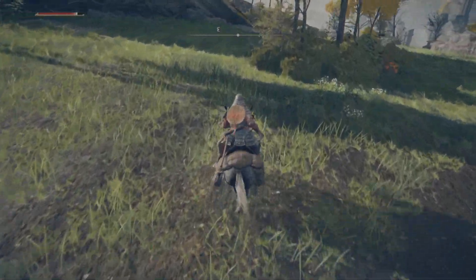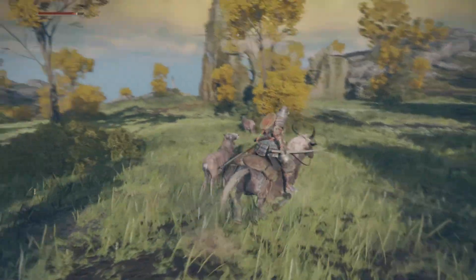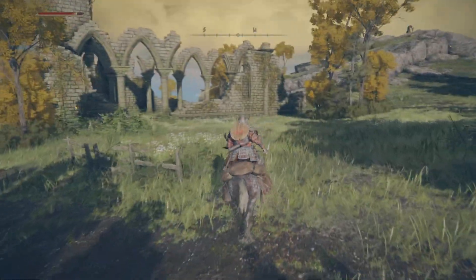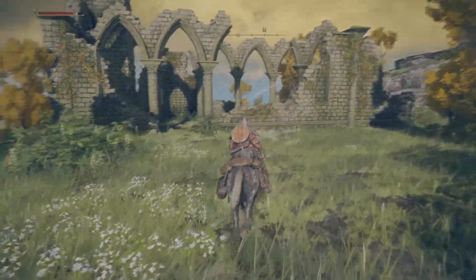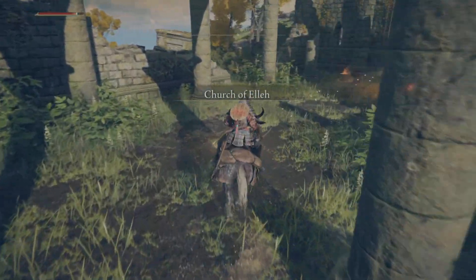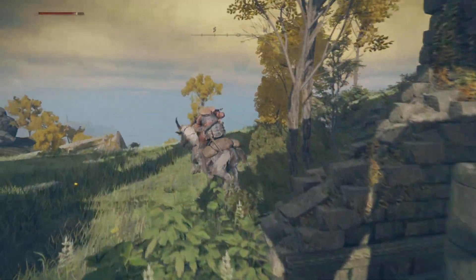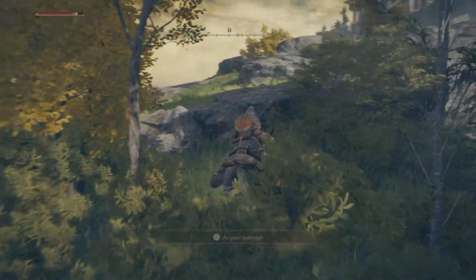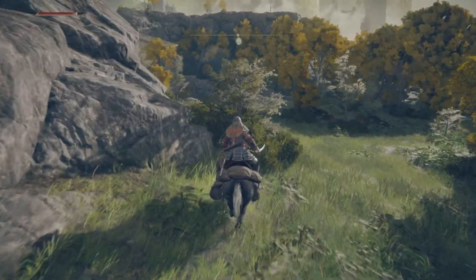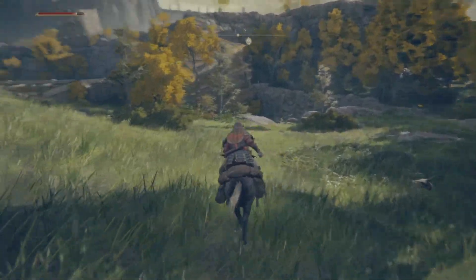Instead of fighting the boss and getting the 12,000 runes just the one time, what you need to do is walk around and stay on the ledge. Once you're on the ledge, the boss will run up to you and fall off the cliff, leading to its death. After that, you will get 12,000 runes every single time the boss respawns and goes back off that cliff, since the boss will try to chase you but there's a huge cliff in front of it, so it can't.